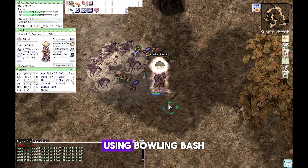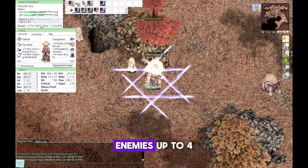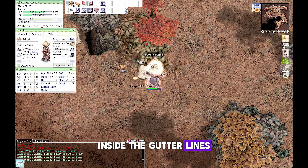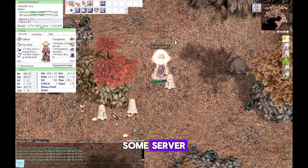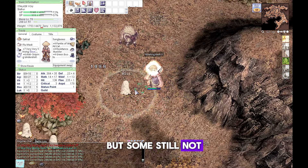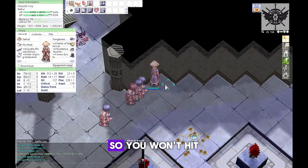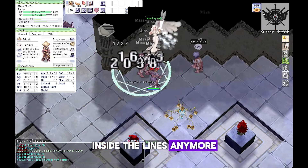If you notice that Bowling Bash does not knock enemies back up to four cells, this is due to you being inside the gutter lines. Some servers already block usage of gutter lines but some still do not. We'll show a guide soon on how to enable the gutter lines so you won't hit Bowling Bash inside the lines anymore.